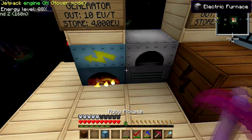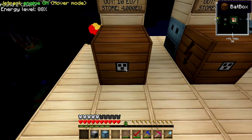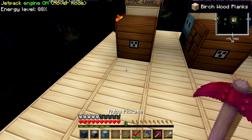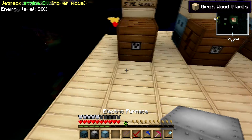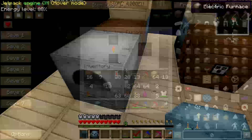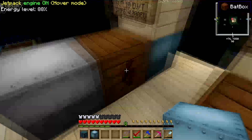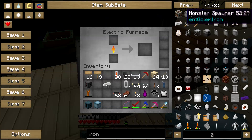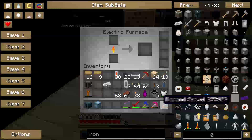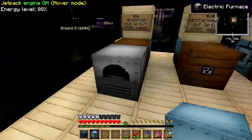If you have enough materials at the beginning and you want to build a BatBox, you can power the electric furnace from the BatBox. Remember, this is the output — you can directly plug in an electric furnace and it will power it. So from generator to the BatBox to the electric furnace. This is now powered, and you can put your ingots right in here and you're good to go.